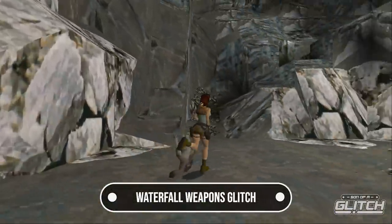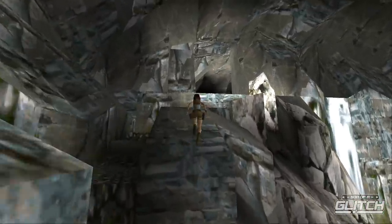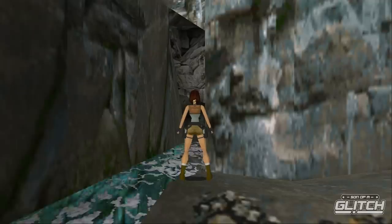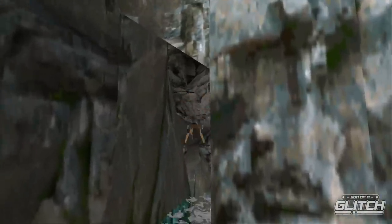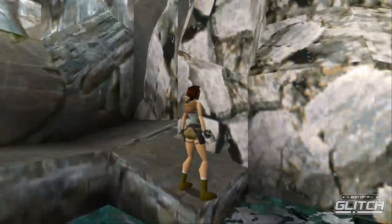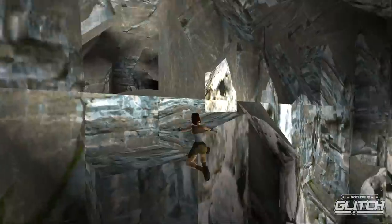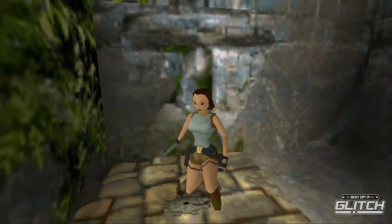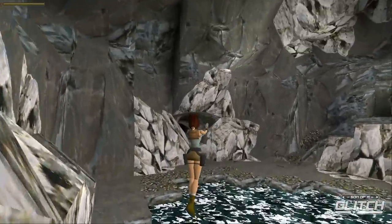If you've ever wanted Lara to run around with her guns out whilst not actually having them out, this is the glitch for you. In Lost Valley, position Lara at the top of the waterfall with your weapon of choice equipped, then simply dive forward. As Lara is in the air, press triangle to have her take her guns out. She'll land in the waterfall and the animation gets cancelled before it can end, leaving Lara carrying her guns in her hands without actually holding them — casually running, swimming, and climbing with them. Press triangle in this state and Lara will actually take her guns out, which naturally ends the glitch.